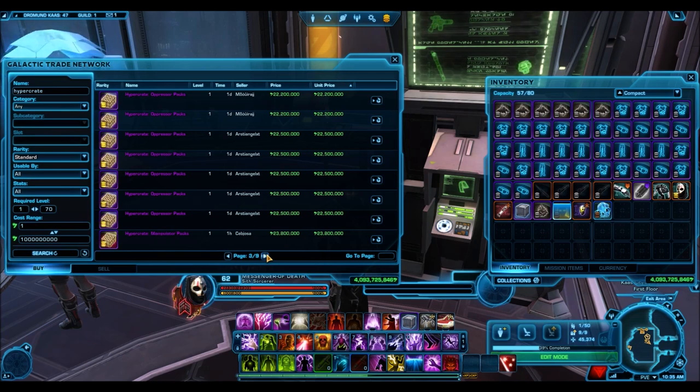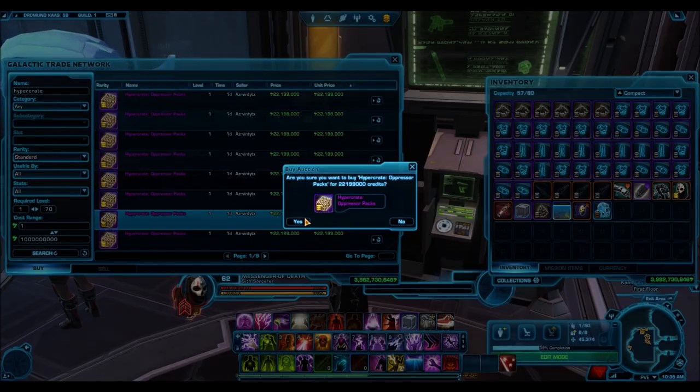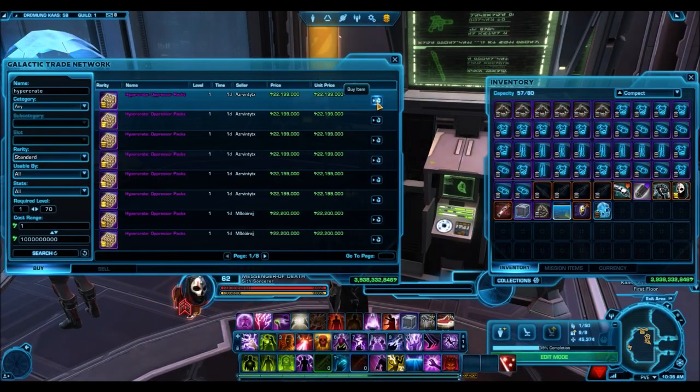As you can see in the footage, I am buying Oppressor Hypercrates from the GTN for an average of 22 million credits each. This is the aftermath of the Oppressor Hypercrate blowout sale on the cartel market, where you could pick up a Hypercrate for 3,500 cartel coins — a pretty cheap price — and there were sellers who were buying up a ton and putting them on the GTN.